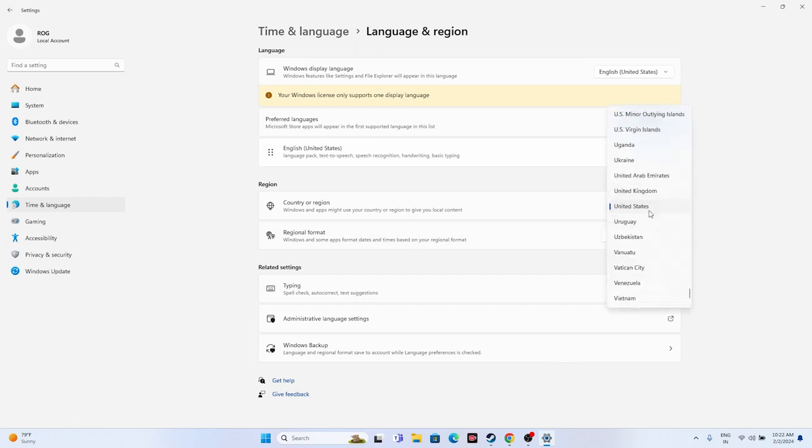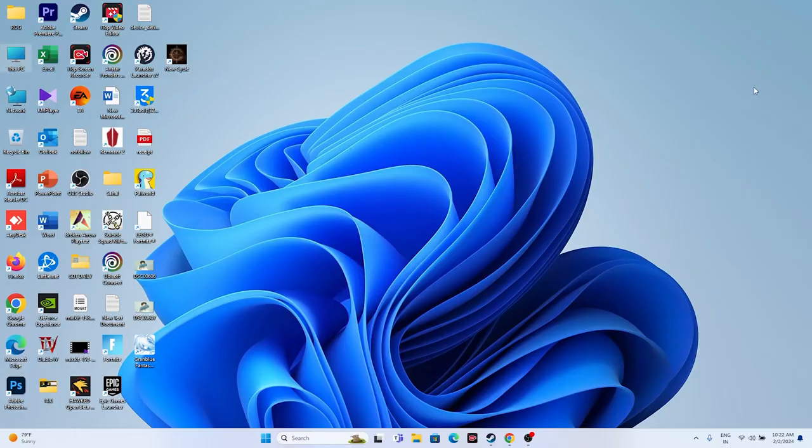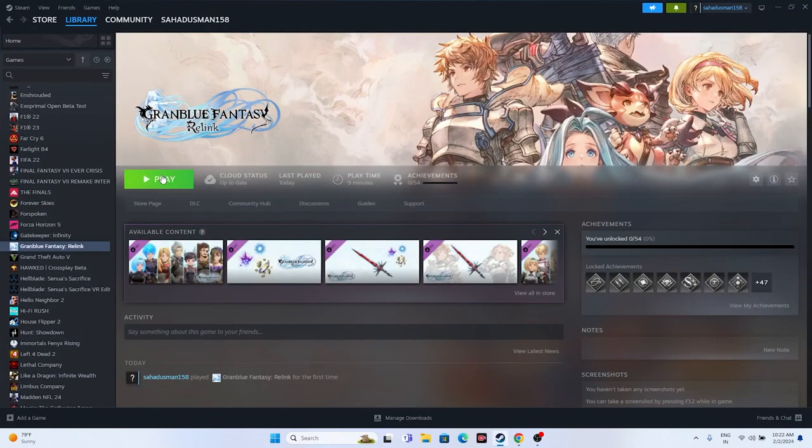Also go back and navigate to Language & Region. Select your region according to your country and geography — for example, if you're from the United States, set it to United States; if from the United Kingdom, set it to United Kingdom. Once done, close everything and try launching the game.